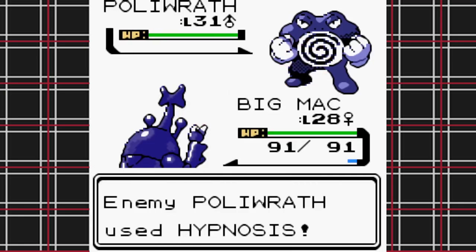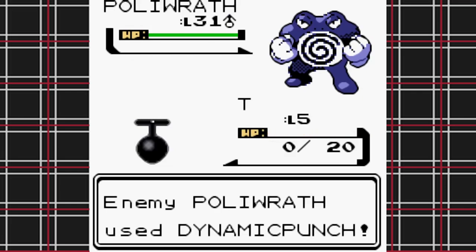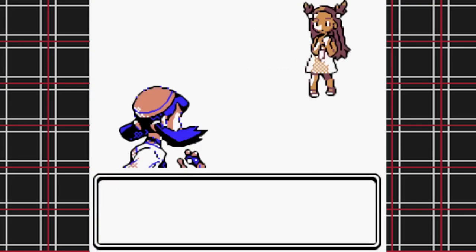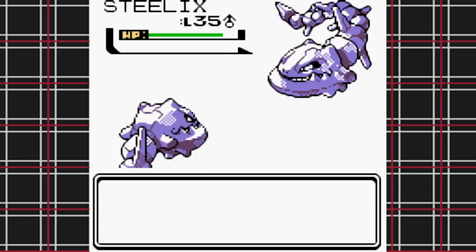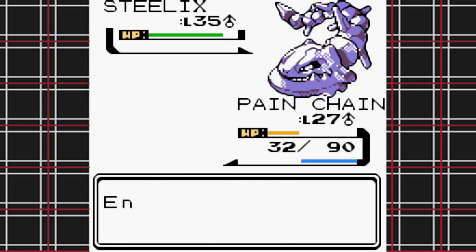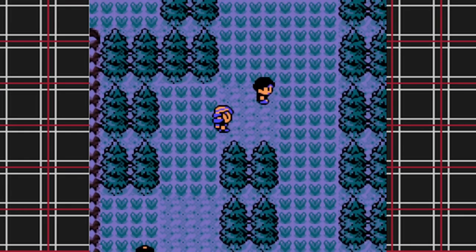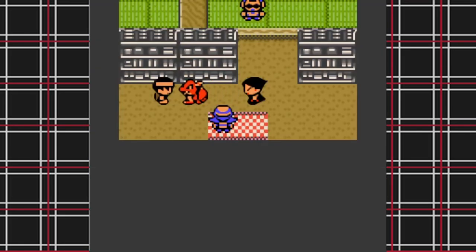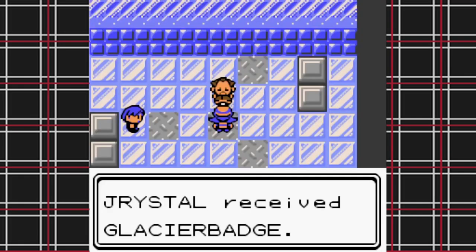It wasn't a perfect victory though — to get that clean switch to Totemly Spy, I had to sacrifice a beloved team member: R.I.P. T the Unown, whom I never bothered to mention before now. Totemly Spy flies me back to Olivine, and the Jasmine fight basically becomes a Steelix vs. Steelix match. Pain Chain is a lower level but has Dig for super effective damage, so after some time — high defense on both sides — I claim my sixth badge. After that I catch Sriracha the Red Gyarados at the Lake of Rage, help Lance clear out Team Rocket in Mahogany Town, and Mulkers and Foo Guy help me take down Pryce for badge seven.